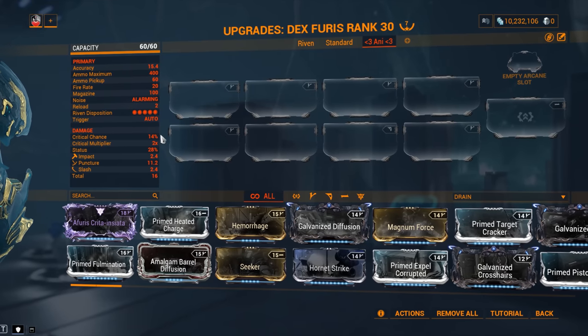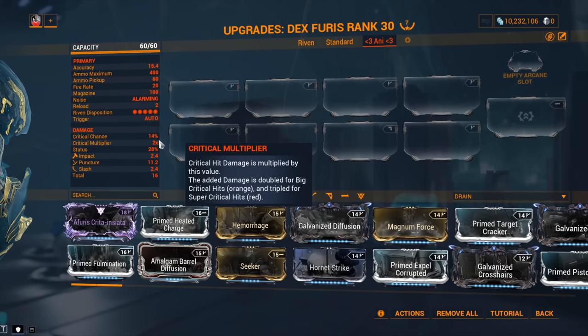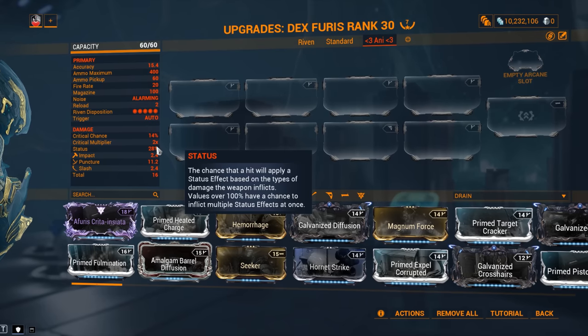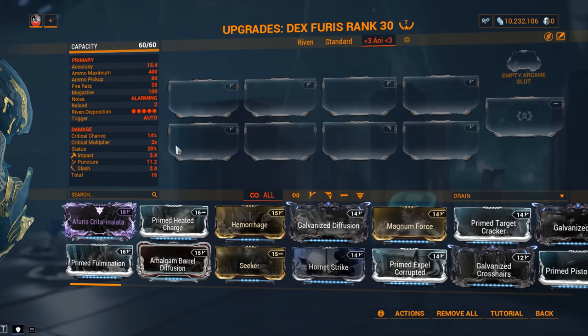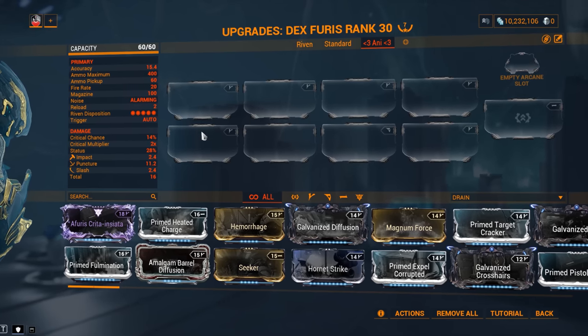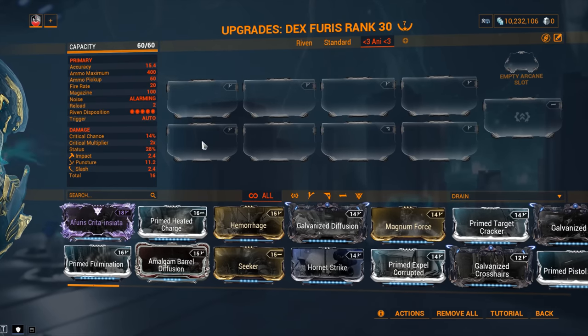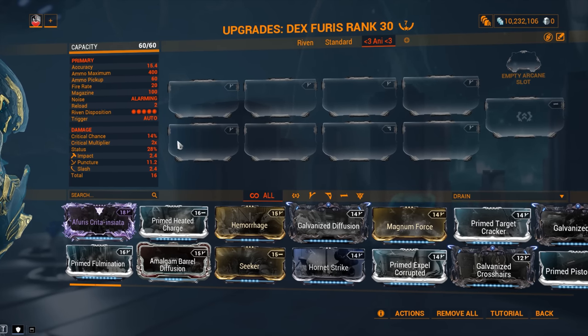Trigger: automatic. Critical chance is not fantastic at 14%, but it's still usable and we will take full advantage of it. 2.0 critical multiplier, which is what I like to call the standard of Warframe. Status chance is good at 28%, especially considering how many bullets you're gonna be putting into your targets and how fast. That is very key when discussing status chance — how many projectiles are you firing per shot, how fast are you attacking, how many damage instances per second.